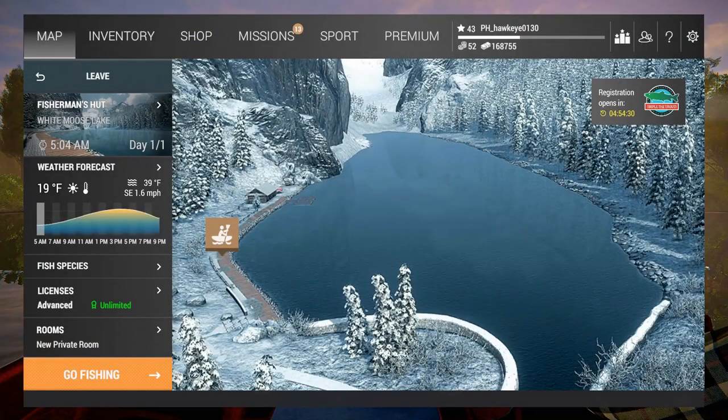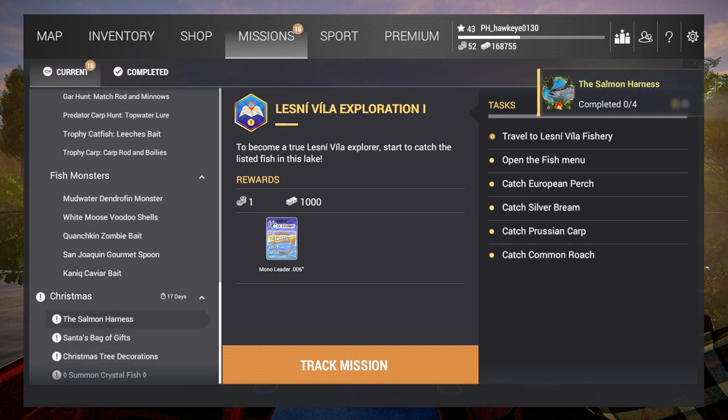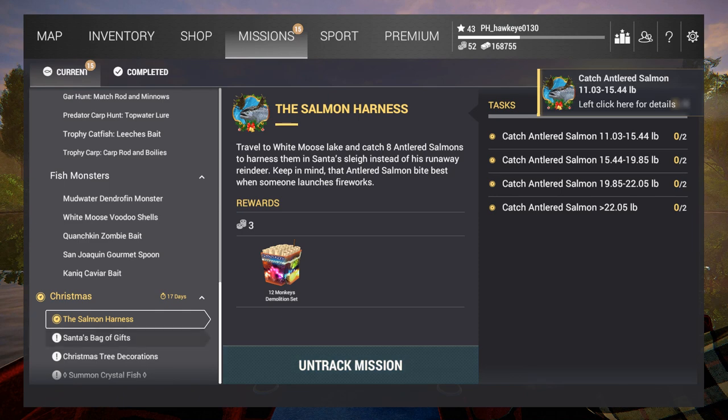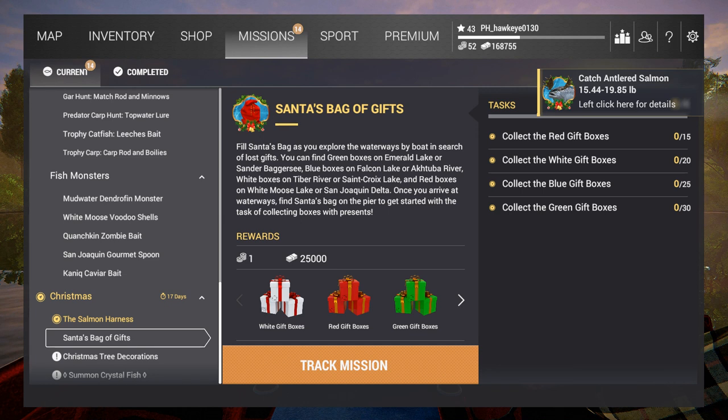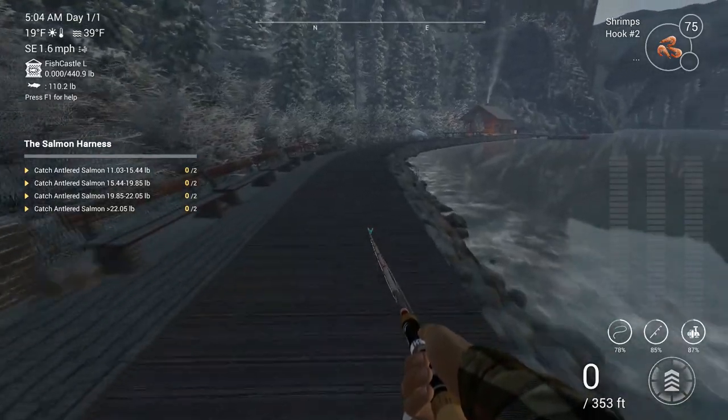Alright, the next part of the mission - antlered salmon! Antlered salmon. Okay, that's new. We've got to catch different kinds of antlered salmon of different weights: 11 to 15, 15 to 19, 19 to 22, and then 22 or better. There's also Santa's bag of gifts - collect the red gift boxes and the white gift boxes. I wish I could track more than one at a time. Probably ought to do this in the order it's intended - antlered salmon first.